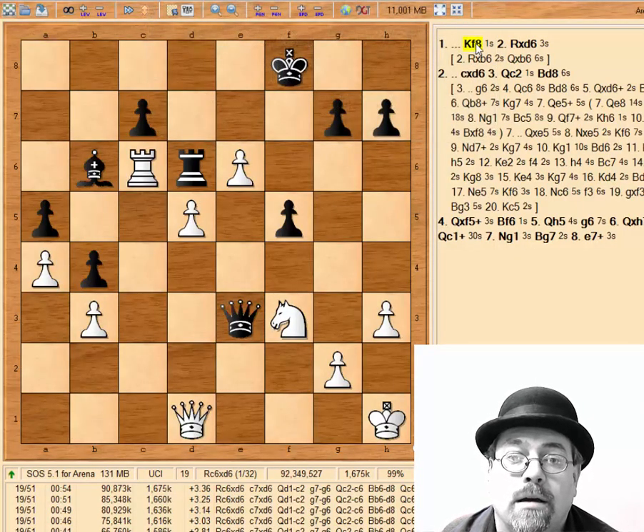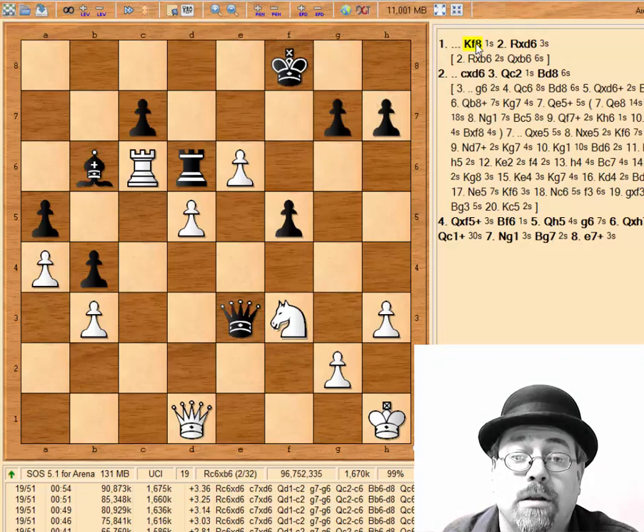Okay, we're back. In looking at the position, the first thing you want to look at is what's going on materially. Material looks to be even. There is a very vulnerable king on both sides of the board.